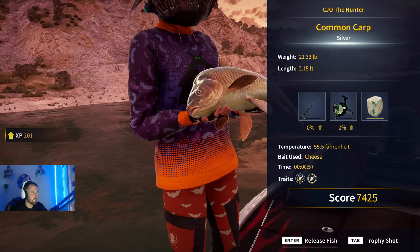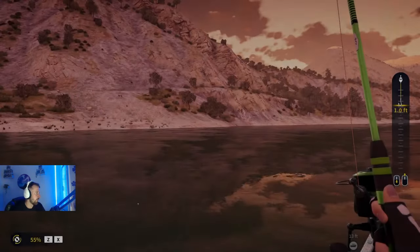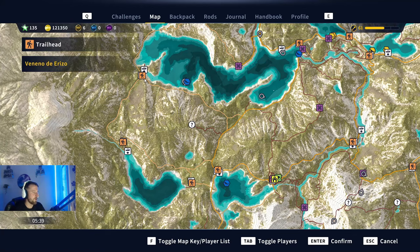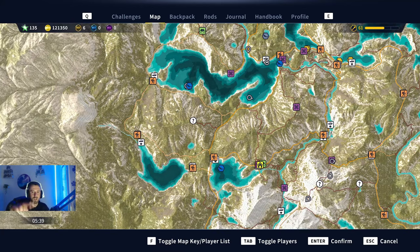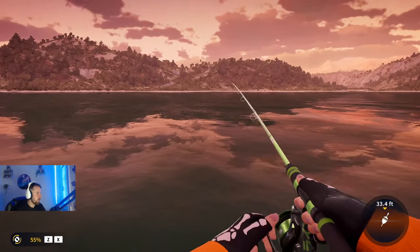Just another small common carp — 21 pounds silver. The location for spot number one: the starter outpost is here, and we're just up top-left in this little bay next to the trailhead. Let's move on to spot number two.